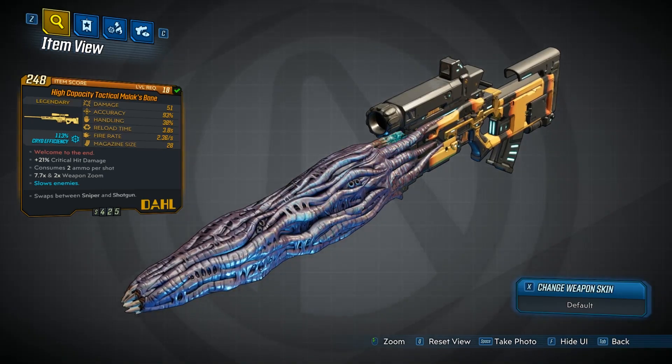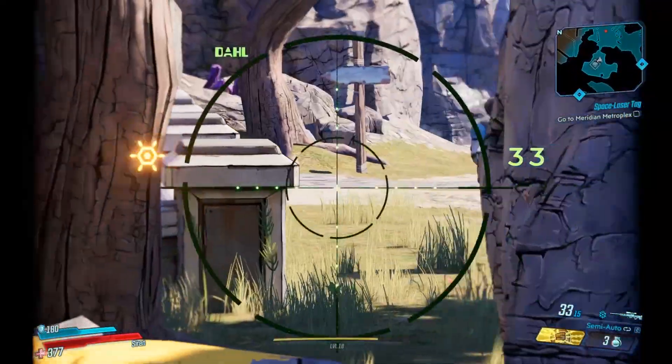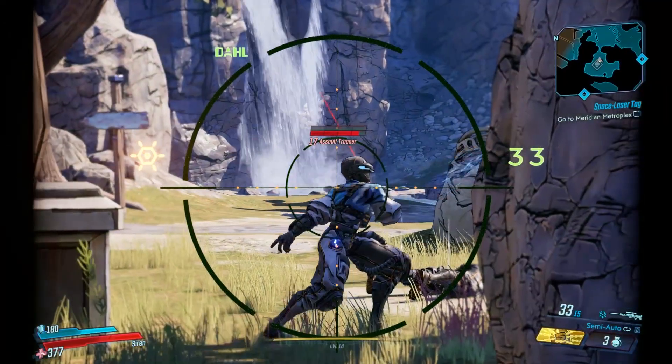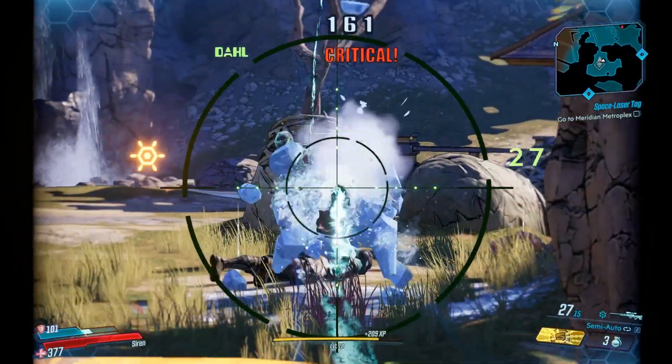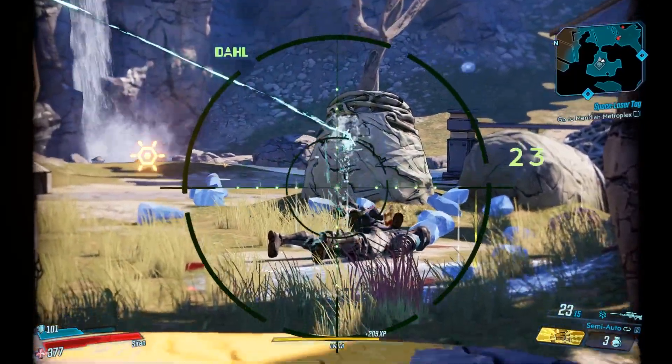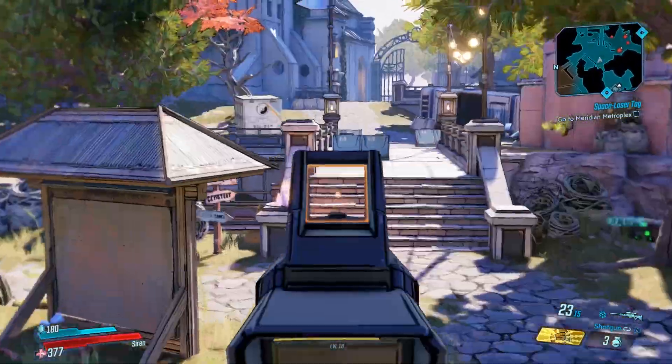You can see it swaps between sniper and shotgun mode, so I'm going to give this a little try out right now so you can see what it's all about. In sniper mode the fire rate is quite slow, so if you shoot at an enemy's head it might not be there by the time the shot gets out. I wouldn't recommend this for serious long-distance headshots.